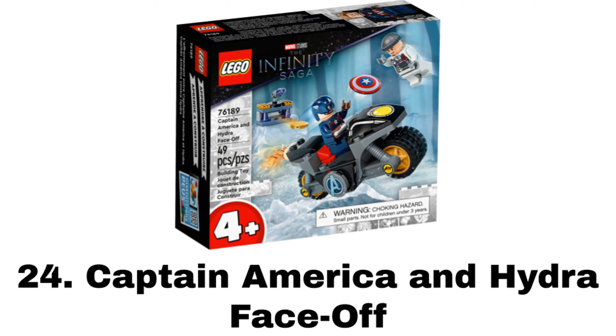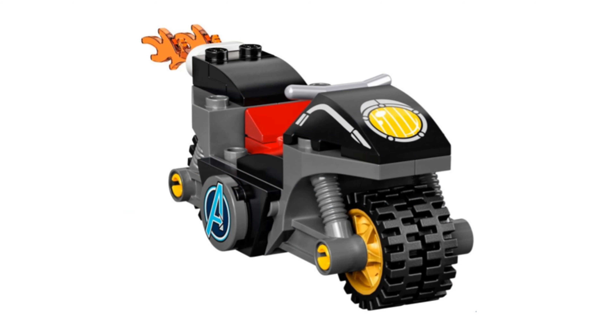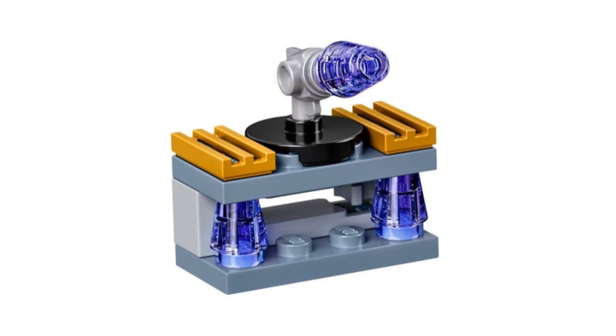Number 24 is Captain America and Hydra Face Off. This is kind of a random return for Age of Ultron as a 4-plus set, but it comes with two minifigures: a nice updated Age of Ultron Captain America and a Hydra Agent. The main build is your basic 4-plus motorcycle that's alright with a disc shooter side build.